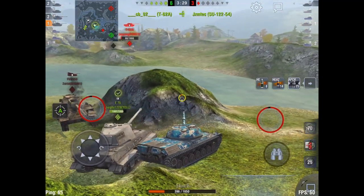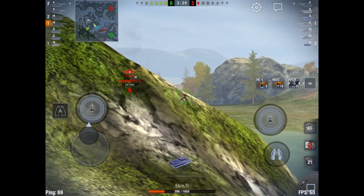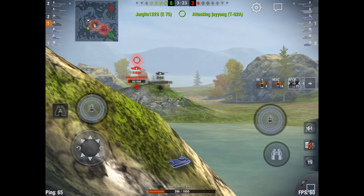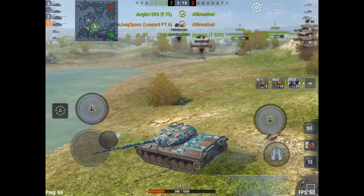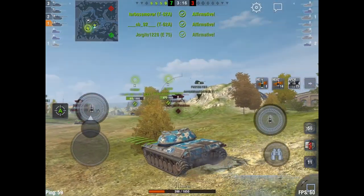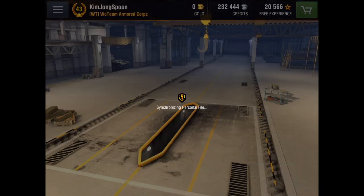330 on the heat pen, which is obviously amazing. I only carry a few heat shells. At tier 9 you're facing, you know, tigers — and with the plus one, minus one matchmaking, 268 mils of pen for a tiger goes in one side and out the other.